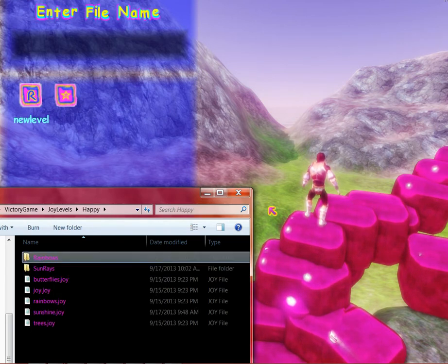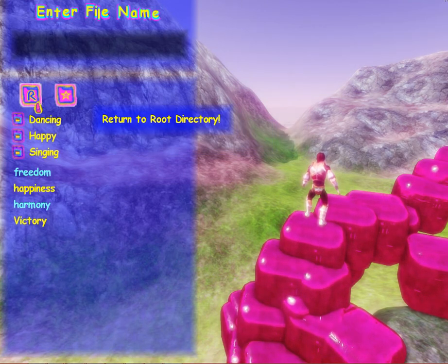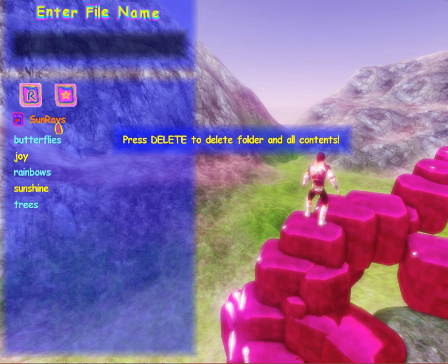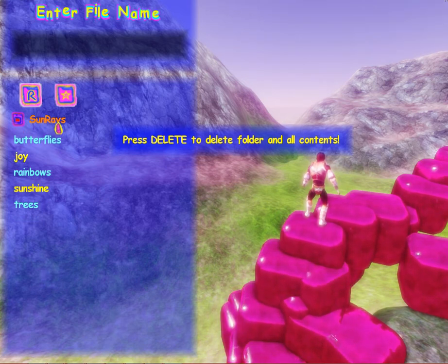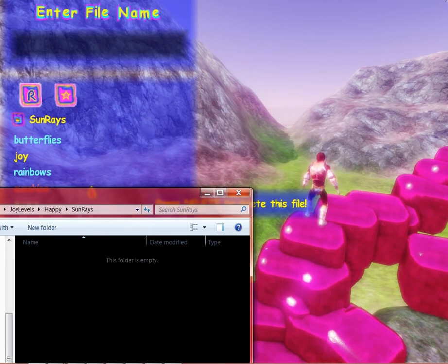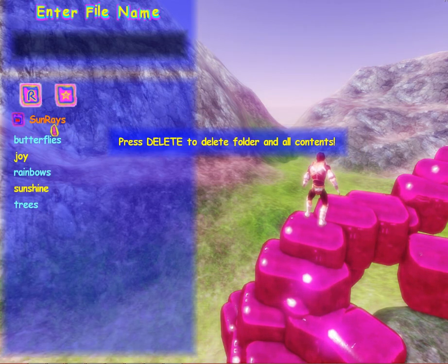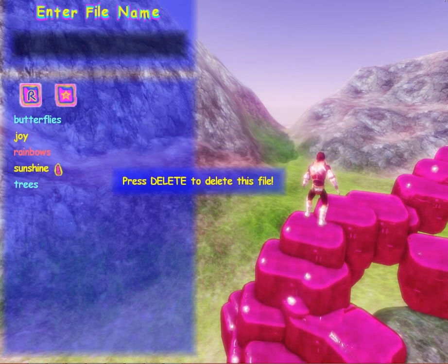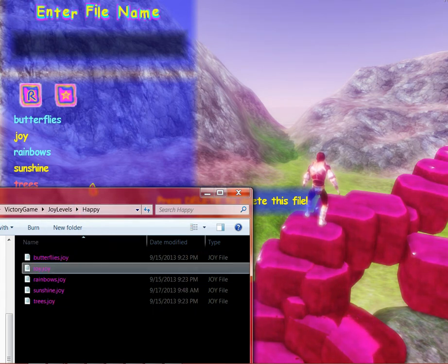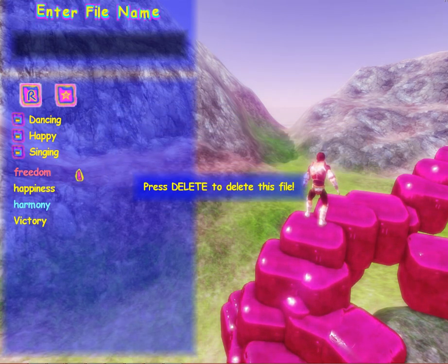These two directories didn't exist before. Let's prove it by deleting them. I wonder if I can delete when there are files in the folder. Let's try just deleting sunrays outright — it won't delete sunrays, but it deleted rainbows just fine because sunrays isn't empty. So let's manually delete the file first. Now it's empty — let's delete it. Now it's gone. If you look back on the hard drive, it's all gone. The directories are gone.